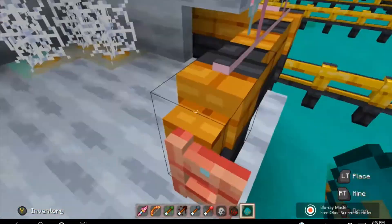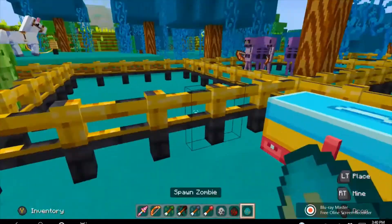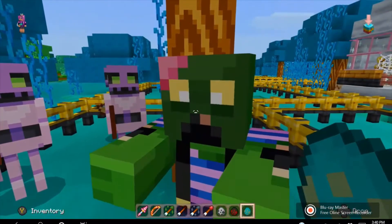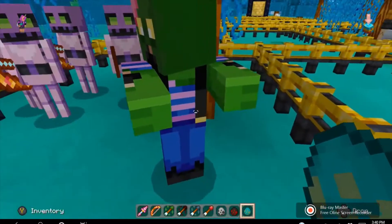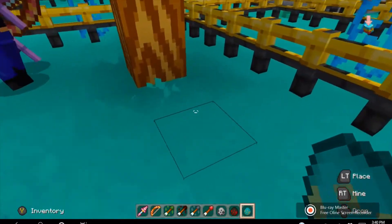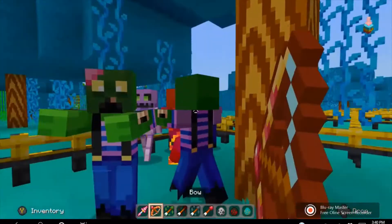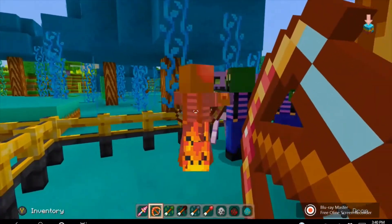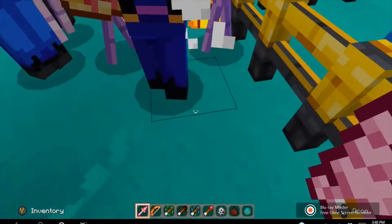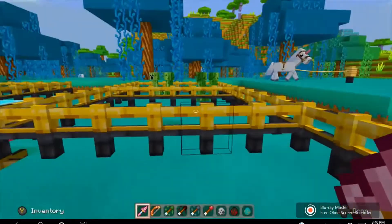Next one is zombie. The zombies look super duper adorable — it's a little brain sticking out in overalls, a rugby shirt with overalls and pants. I gotta kill one of them. And when they die, you get rotten flesh — and what they look like in this pack, they are brains.